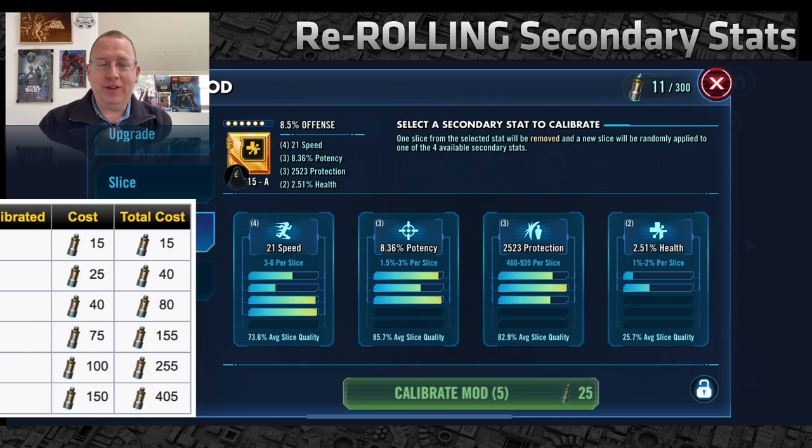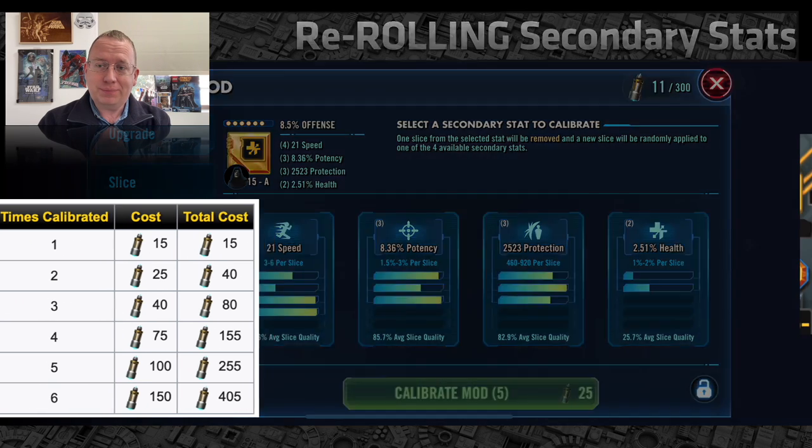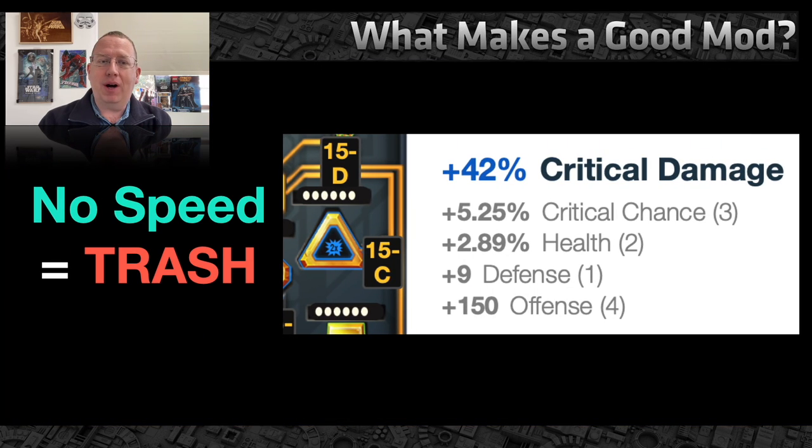After you upgrade all your mods, you do have a chance to reroll them using calibration with attenuators, which are also rather difficult to come by. It gets prohibitively expensive: the first reroll is not too bad at 15 attenuators, but by the time you try to reroll four or five times it's just prohibitively expensive. I can't imagine anybody but whales ever doing this. I have never rolled past the third attempt at 40, and every time I've hit that I just feel really bad for even trying.